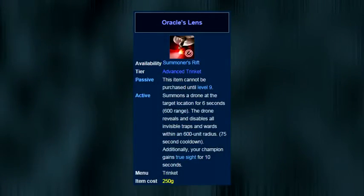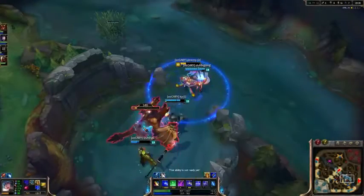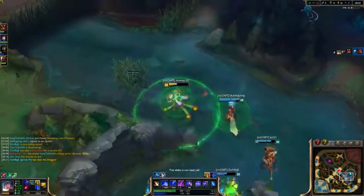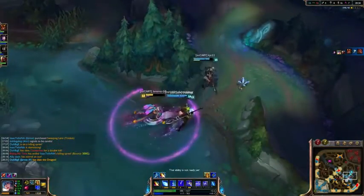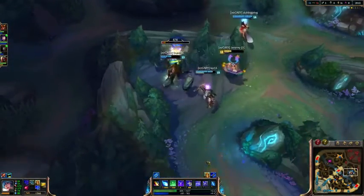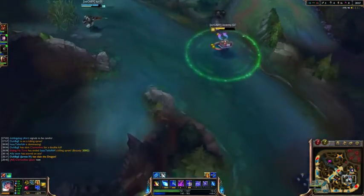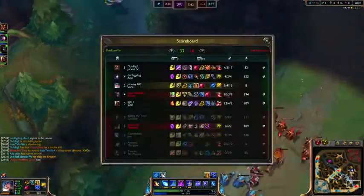For the oracle lens, it gives you the oracle effect that lasts for 6 seconds while also giving you 10 seconds of true sight, on a cooldown of 75 seconds. Honestly, every single team should always have a version of this trinket — at least one. It's so incredibly key for taking objectives and fighting in the jungle, and with a cooldown of just 75 seconds, you can easily clear 10 or even more wards with this item the longer the game goes on. Don't forget the added worth of knowing for sure that your opponent does not have vision in a specific area, which can be somewhat priceless sometimes.